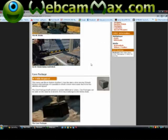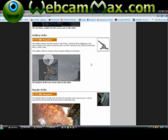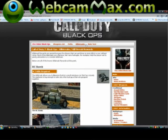Perks is only 2 so far. Killstreaks — you get care package, the RC car, the archangel strike, the precision air strike, the attack helicopter, and the napalm strike, which all looks really cool. The archangel missile is like the predator missile but you shoot it from the ground instead of above.